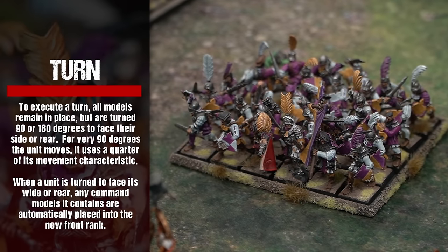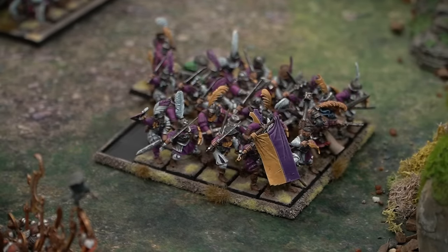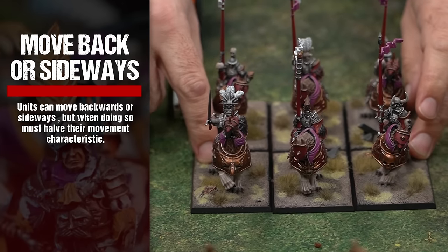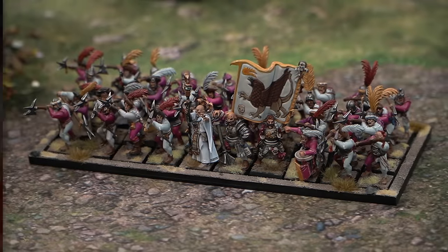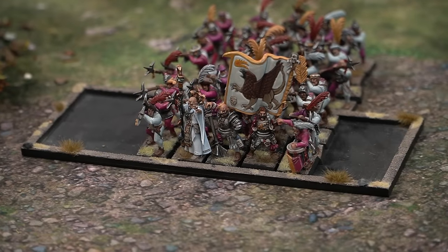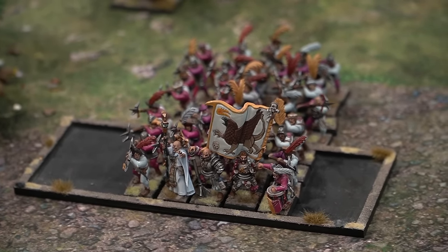Next, the turn — to execute a turn, all models remain in place but are turned 90 or 180 degrees to face their side or rear. For every 90 degrees the unit moves, it uses a quarter of its movement characteristic. Moving backwards or sideways is possible, but when doing so the unit must halve their movement characteristic. Redressing the ranks — units can adjust their ranks by adding or removing models to or from their rear ranks; a unit may deduct up to half its movement characteristic to add or remove up to five models from its front rank.